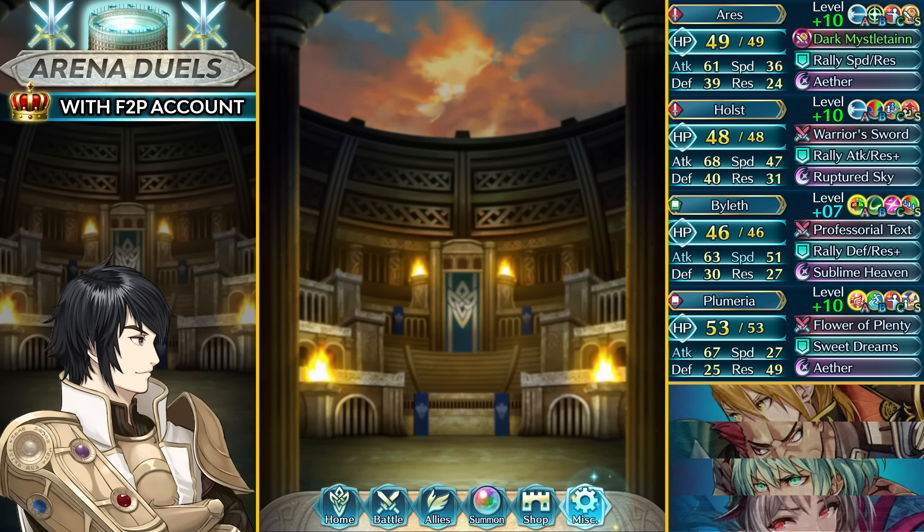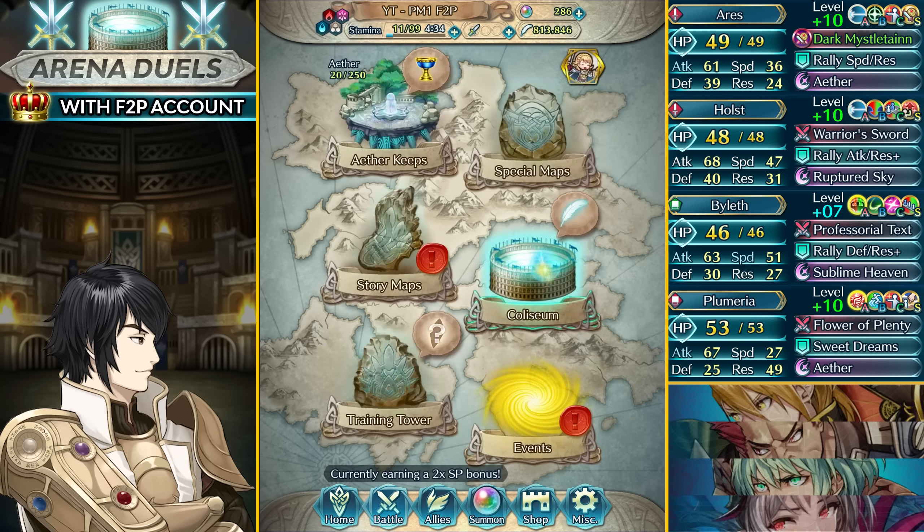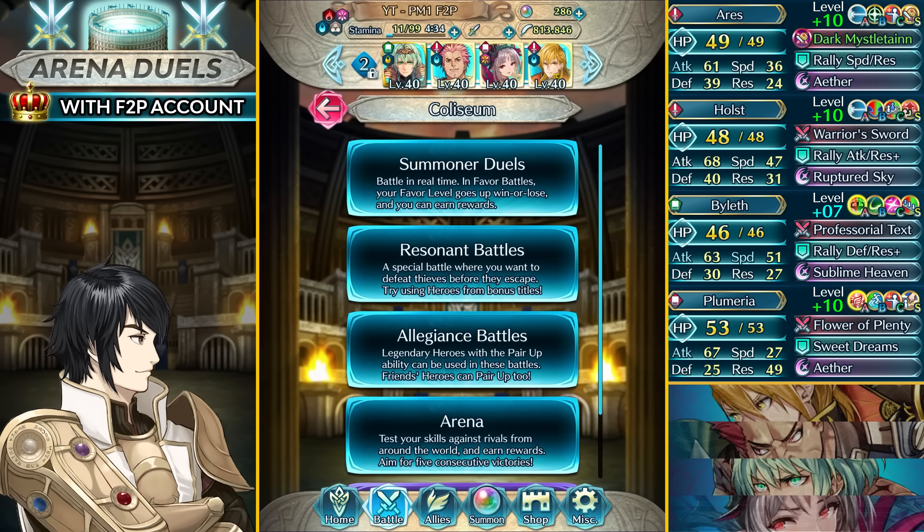What's up guys, I'm Phoenix Master One and welcome to my arena run from my free-to-play account for crown number 118. I did an arena run but it's no longer valid because I'm gonna be going down, so I need to stay in Tier 21. For that I'll need a better score — I need 766 per match. I do have my male Pilot as the water ledger unit who helps me a lot in the scoring, and I hope I can finish him in the Engage banner.